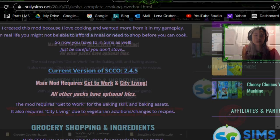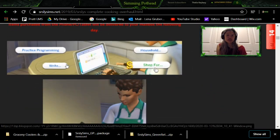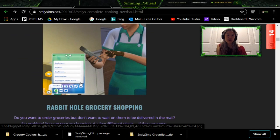I'm going to show you how to download this. You're going to need Get to Work and City Living in order to have this mod work. You can also use your computer to buy things off the internet, or you can use your phone as well to buy food.